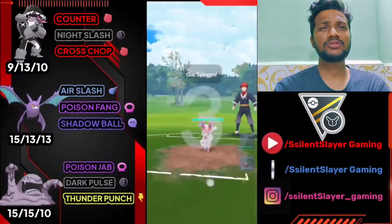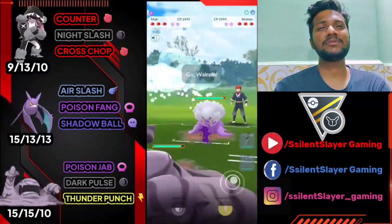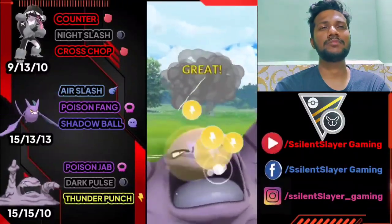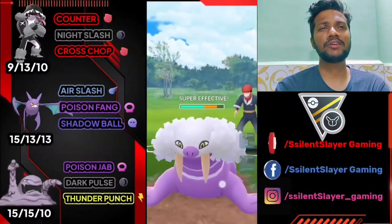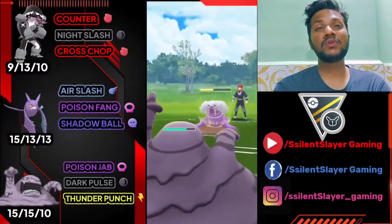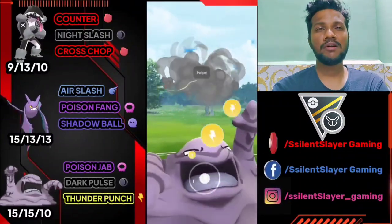Let's see what the opponent has — Obstagoon versus the opponent is pretty bad. Let's immediately bring out Muk. Opponent just brought Walrein. That's actually good — we have Thunder Punch which is super effective against it. I can switch to Crobat also, but if he brings Walrein, he can easily take out Crobat. So it's a good thing we switched to Muk.